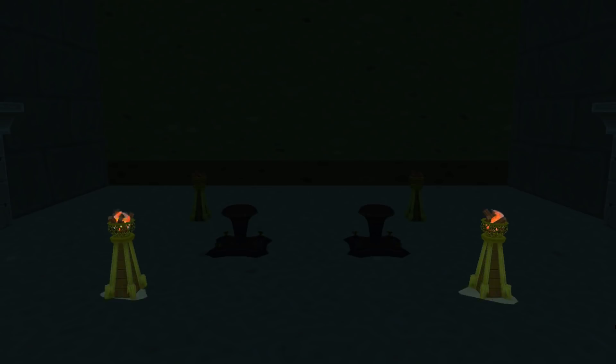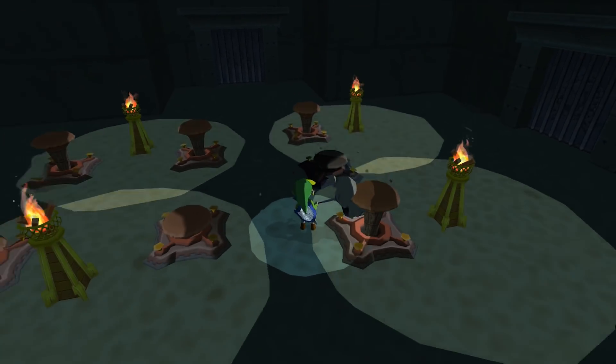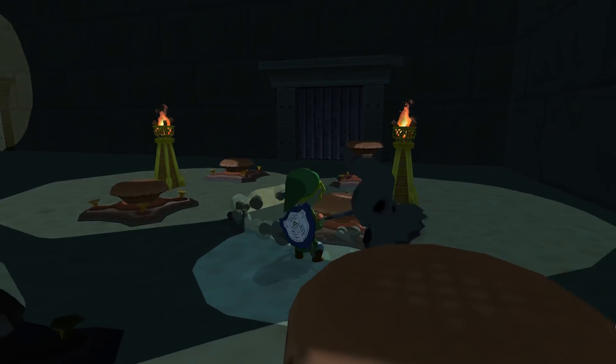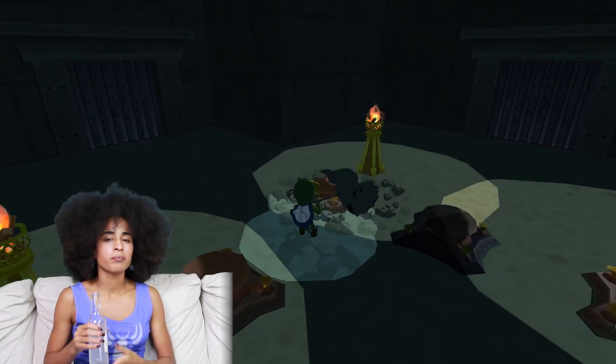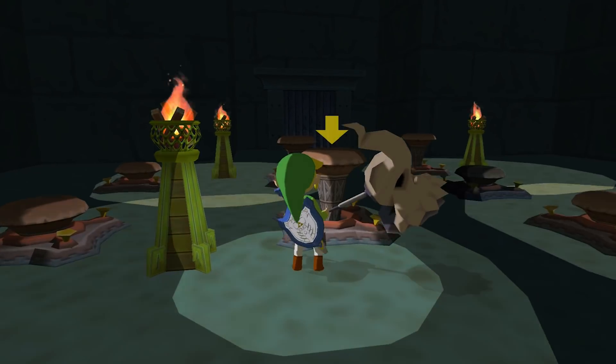We also came across a test dungeon where you test out the skull hammer. When you slam down on a peg, it actually pops up another peg. So this mechanic does not exist in the playable retail version of the game. I'm actually really bummed that they didn't keep this, because this is kind of part of Zelda's charm — puzzle solving.